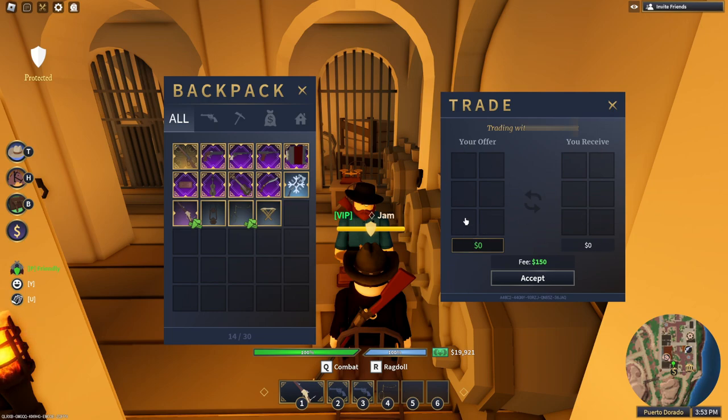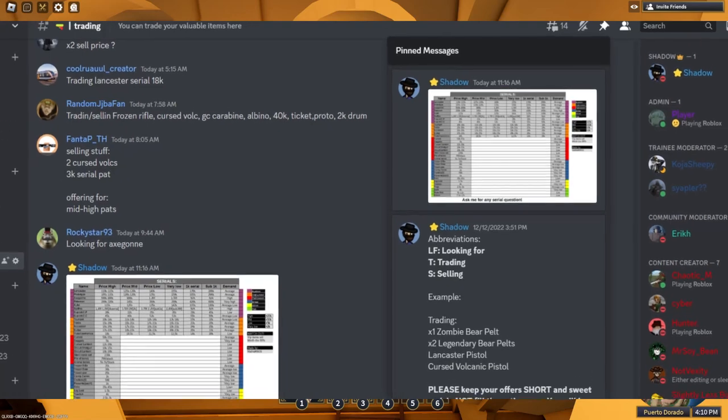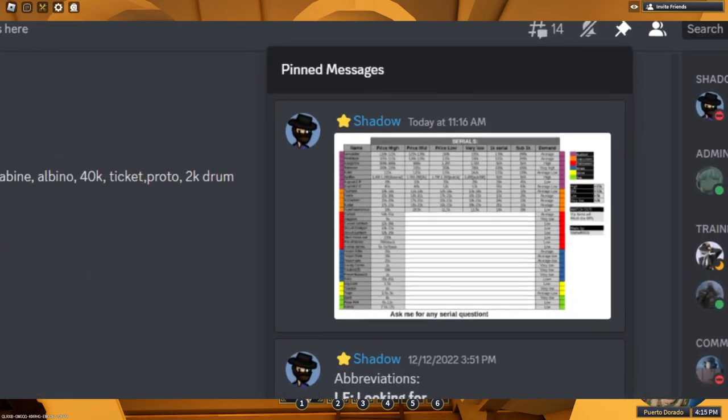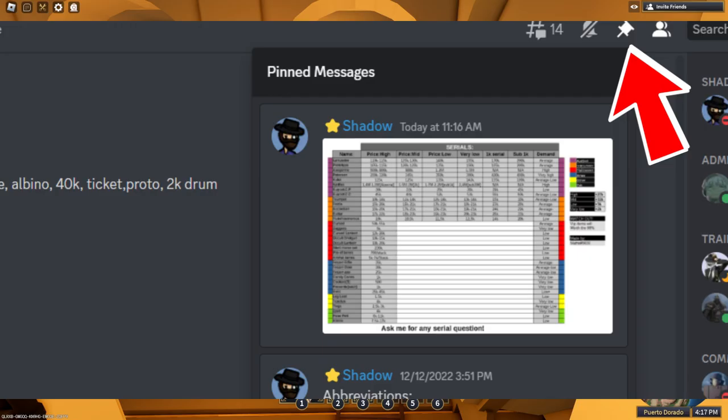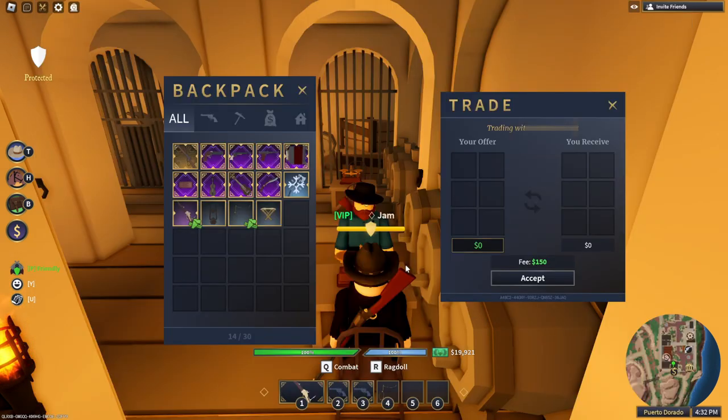Here is a list of all the items and what they are worth, including cereals. You can pause the video to look at it, and I'll also leave it pinned in the trading channel on my Discord server so you can zoom in. This is a very good item value list showing what all items and certain cereals are worth.